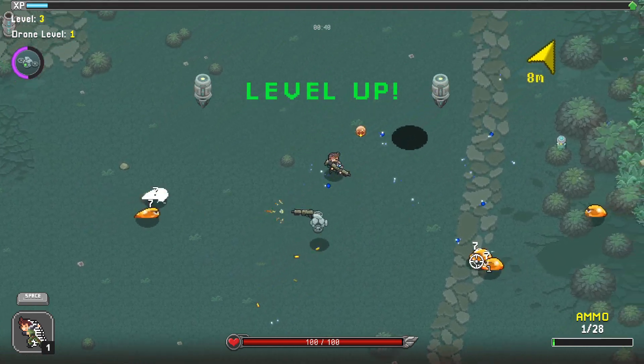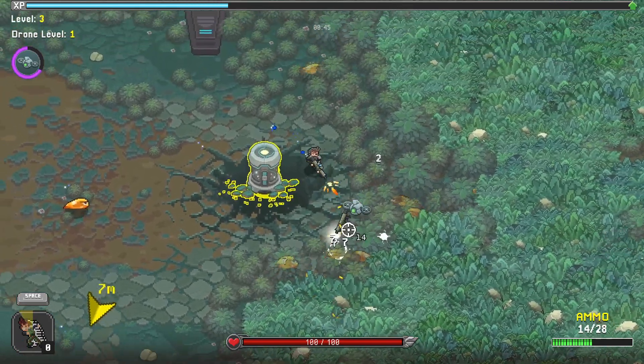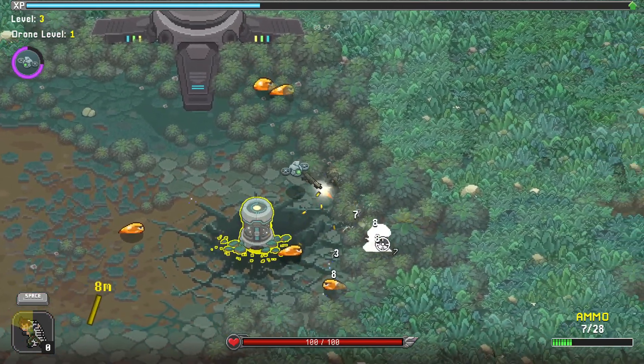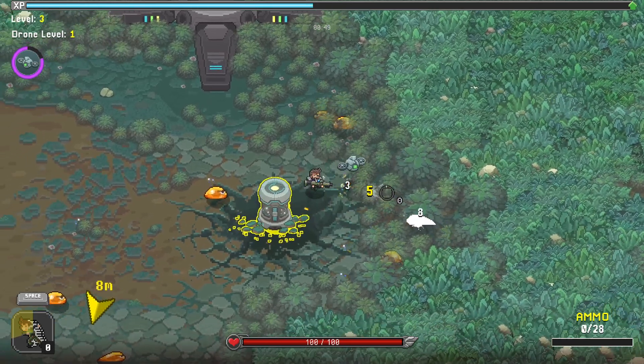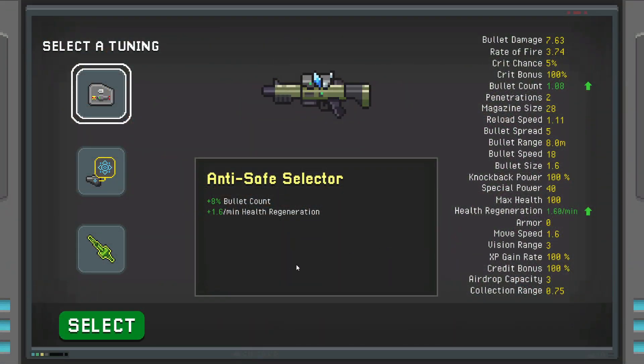We're hitting more enemies with each bullet but at a slower rate. It's up to you — the kind of gun you want to craft. You can go for slow and heavy damage, or fast-paced attacks with lower damage. It's entirely your choice.